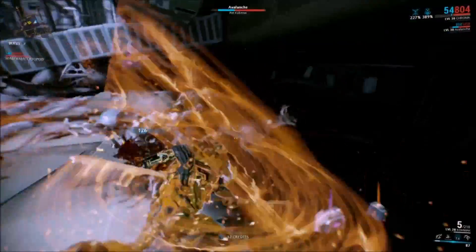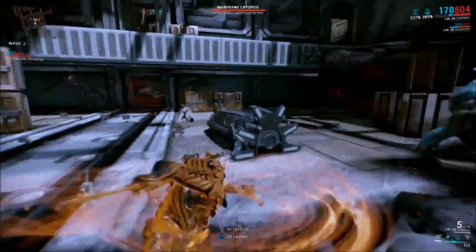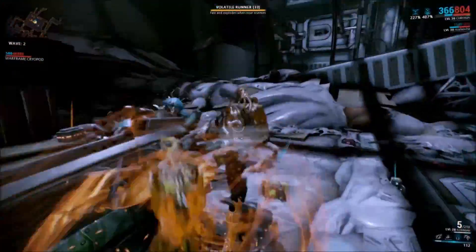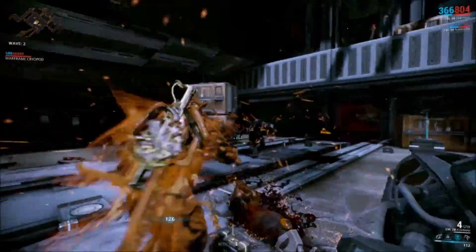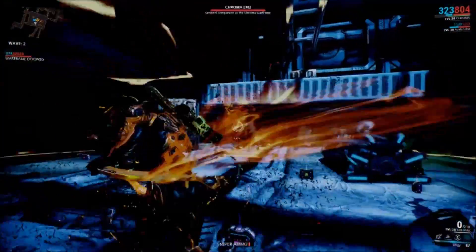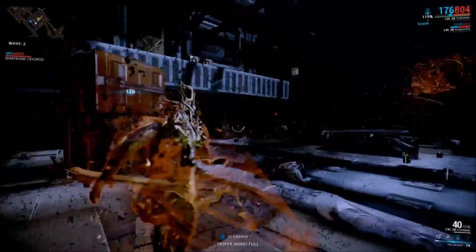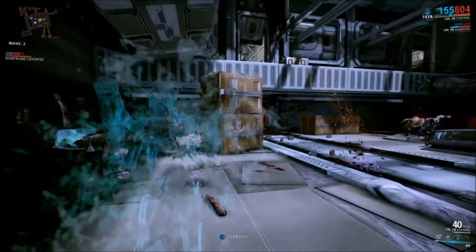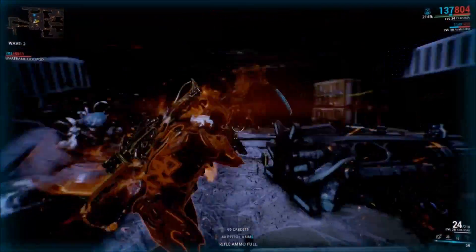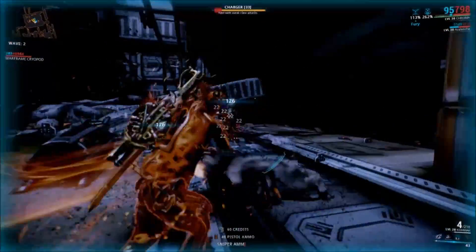You can see my percentages there — 227, 389. It's so nice once you take damage and start building up his Vex Armor — 407. Might as well pop the ult. There's the ult — it literally sheds your skin. You can see what he looks like without the dragon armor, which I think looks really cool. And the dragon armor itself is just pretty badass.